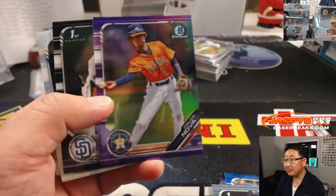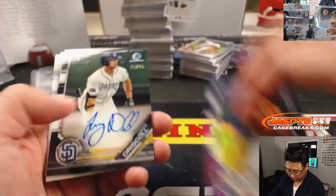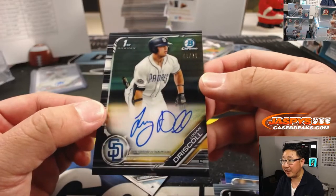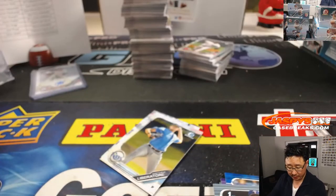There's Freudis Nova, 250 for the Astros, Purple Chrome. And I like these black parallels — I think they look sharp. 48 out of 75, Logan Driscoll for the Padres. That'll be for Patrick and the Friars.